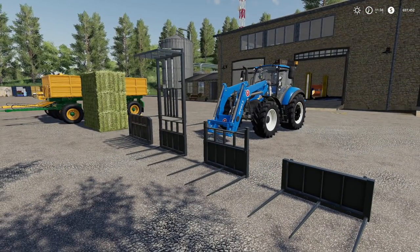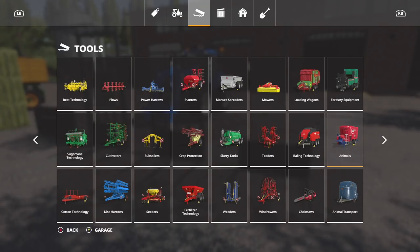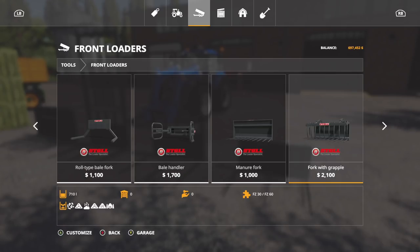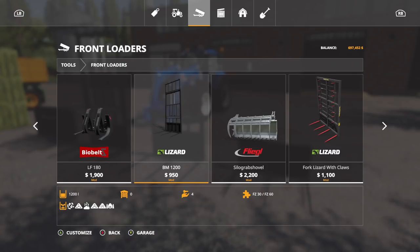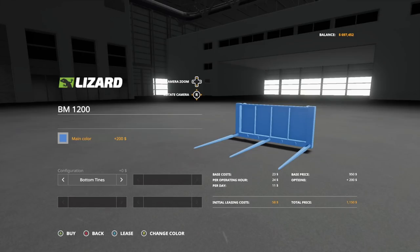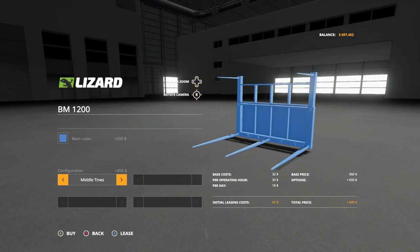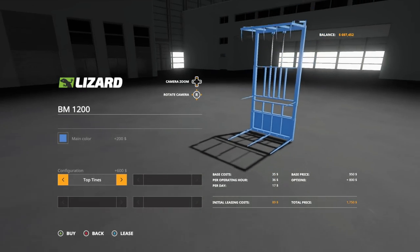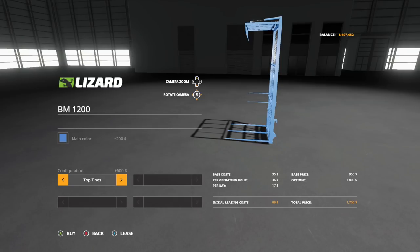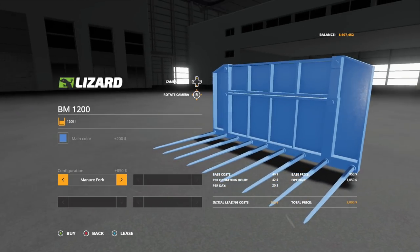Let's jump right into it. First we have the BM 1200 — this thing is pretty darn cool. You're going to find this in front loaders. This is a multi-purpose piece of equipment. You can change the main color to anything you'd like — we'll pick blue. We have bottom tines, middle tines, and top tines, which go up and down and lock in place. And we get a manure fork.